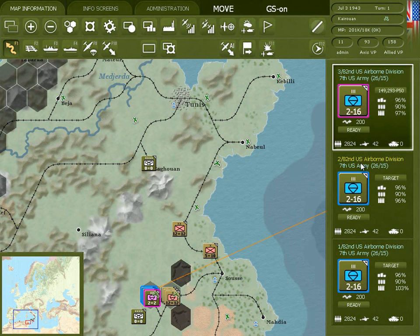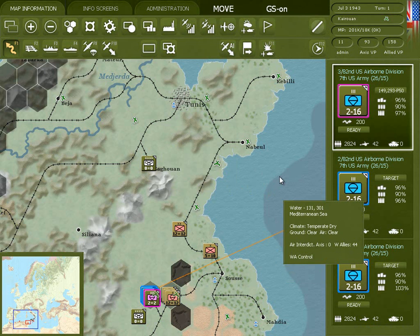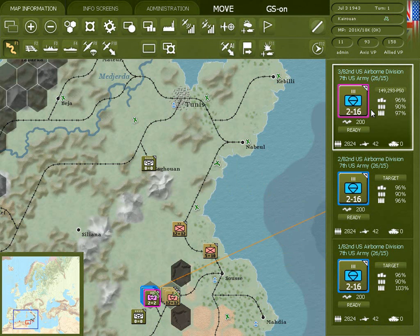The other regiments don't have a target assigned, but you could assign a target by using this button. An airborne unit can accumulate up to 95 preparation points and must have at least 50 in order to drop. The higher the preparation, the less damage the unit will suffer upon dropping.